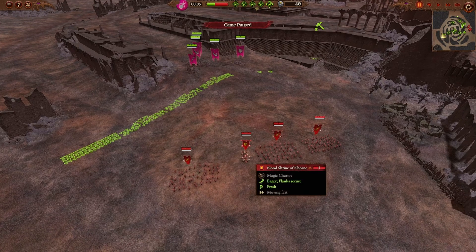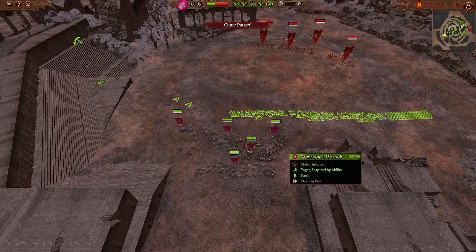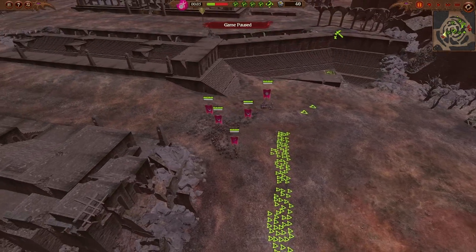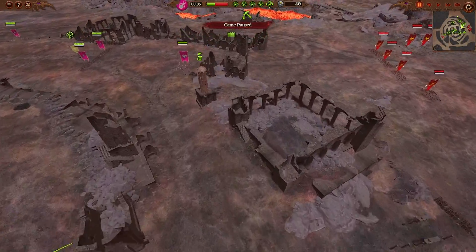On the left-hand side he has one Blood Shrine and a couple groups of standard Blood Letters — nothing to write home about all things considered. I'm countering specifically with quite a lot of Daemonettes of Slaanesh, some Marauders, and my secret Seeker Chariots, which you're going to see do a lot of work against these Blood Letters. It's a lot of fun to throw them around.